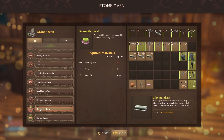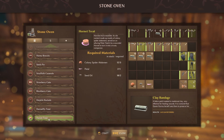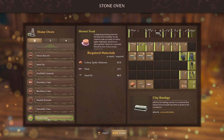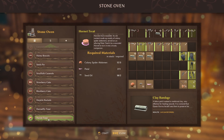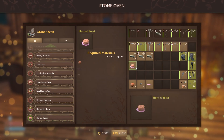You'll see two treats — one for the damselfly and the other one is for the hornet treat. Make sure that you craft the hornet treat, and you can see there are the colony spider abdomens. You need three of those, one petal, and two seed oil. That's why you wanted to kill those red spiders when I was telling you to do so.